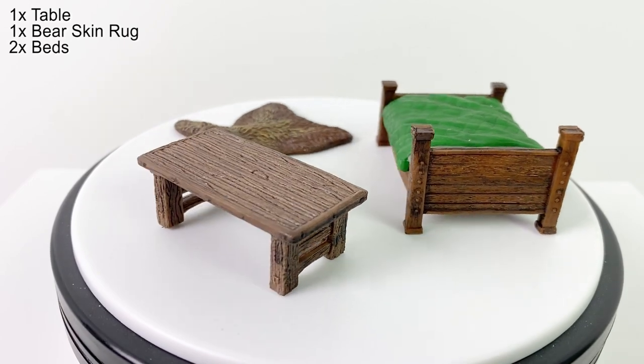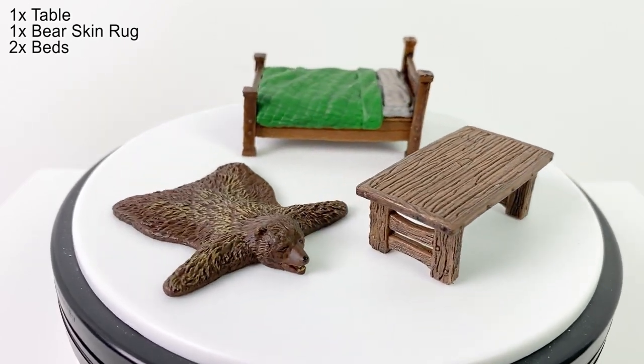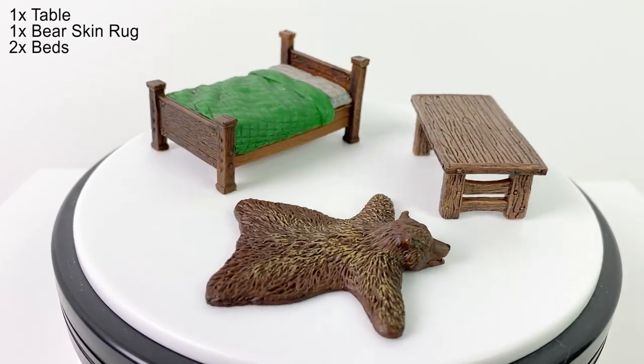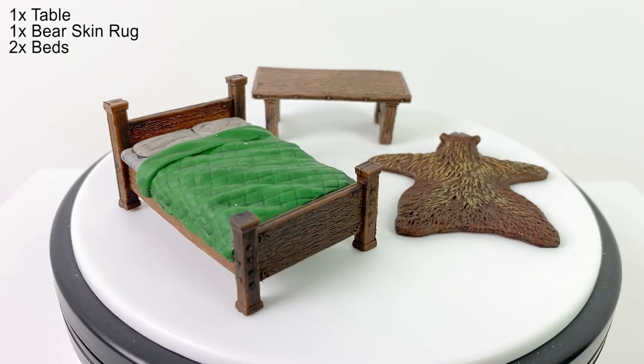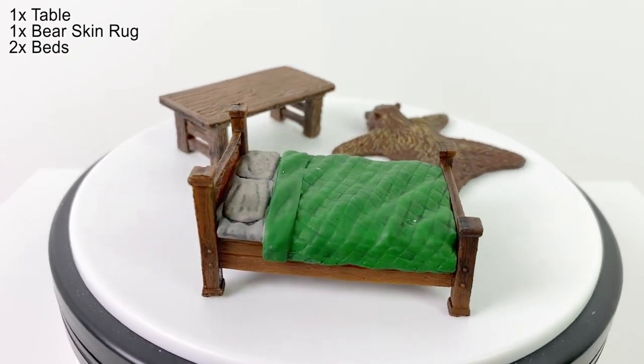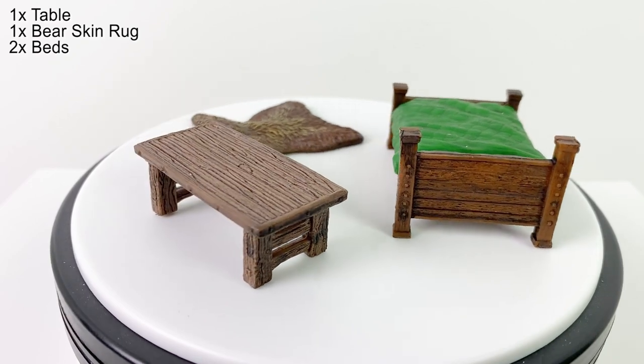And finally, you get a table, a bearskin rug, and two nice identical bed minis with green blankets. The rug is 2 inches by 2 inches, and you can balance a mini on the back half of it if you need to. You could probably develop an interesting stat block that's a combination of a bear and a rug of smothering that would be pretty horrifying.